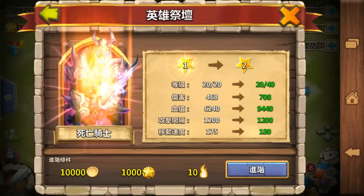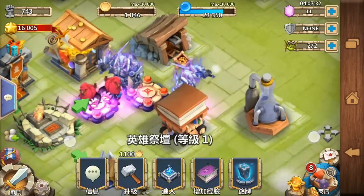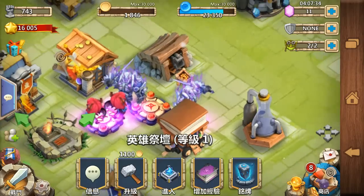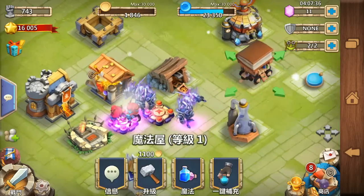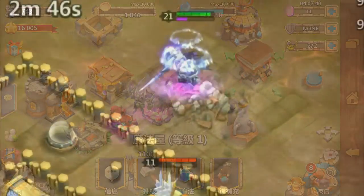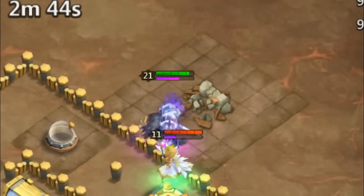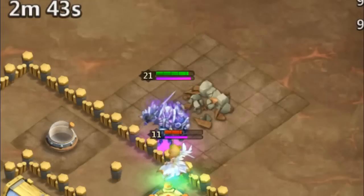Let's upgrade him to 2 stars — and wow, this is a very funny bug. You can see 2 Death Knights at once, but it's not a normal bug, it will probably be fixed soon. So let's take a screenshot. And this is the shield — it makes him immune to debuffs and it also works on our allies.